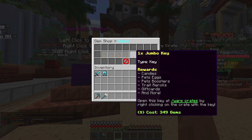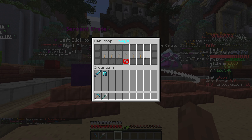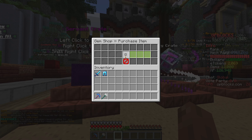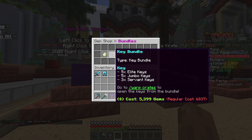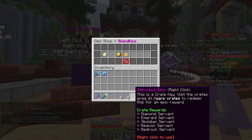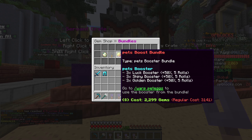We should try one of the monthly crates as well - the April crate - I think that would be a cool idea. There are plenty of cool crates, so we've got 12,000 gems - we're gonna go with one. Our name pops up. Then we could also go for the key bundle which should give us five elite keys, five jumbo keys and three servant keys - why not, we could probably use some servants. Let's crack on and buy one of those. All those keys, nice! We've still got 4,800 left.